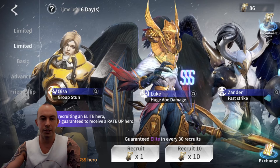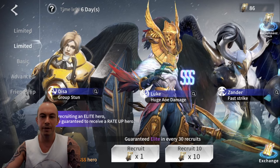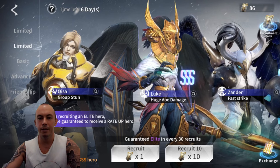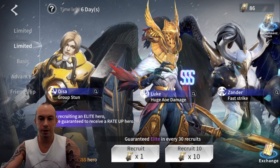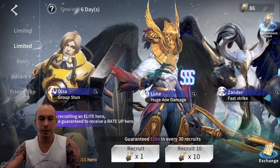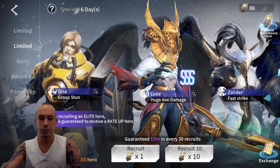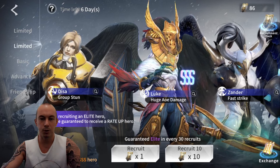The first thing you need to do is save all your advance and limited tickets in the first week. In the second week, when the Emma banner goes live, you also need to wait until the Emma recruitment event happens, because summoning 500 tickets on her actually gets you an extra copy of Emma. In that second week you can get Emma all the way up to mortal, and I got a little lucky and got her up to immortal plus one, but free-to-play you can get Emma to immortal guaranteed.